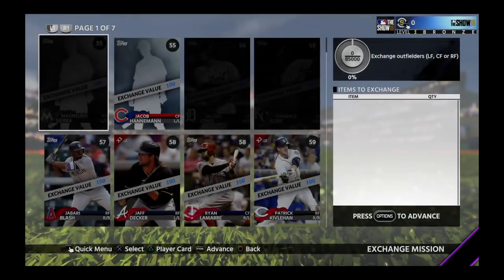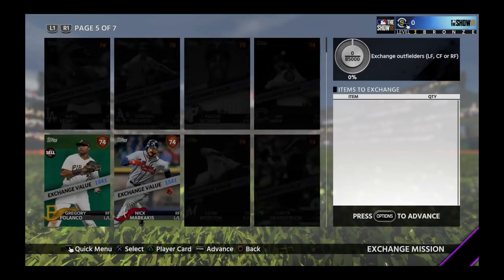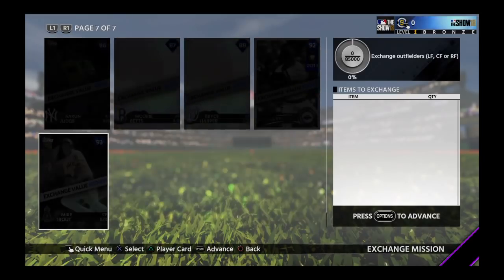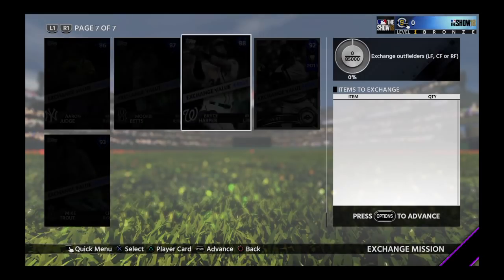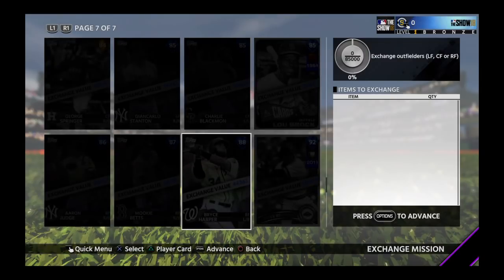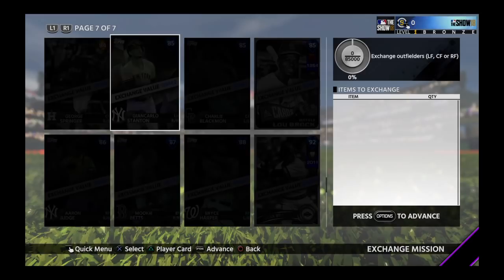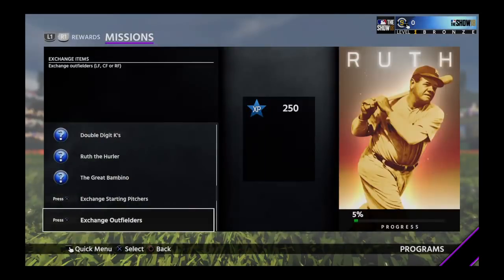You've also got to do the exchange for outfielders. He's going to need 85,000 points for the exchange outfielders — left field, center field, or right field. For example, Mike Trout is 100,000 exchange value. I don't think Mike Trout's going in there, but Bryce Harper is 44,000 and Mookie Betts is 34,000. So you're going to need 85,000 total for the outfielder exchange.